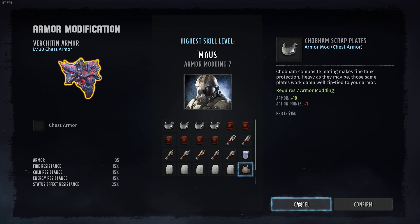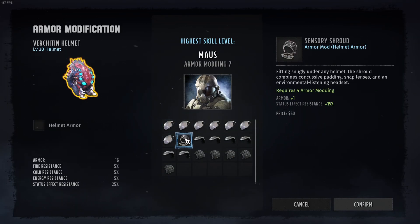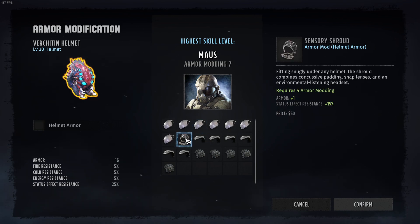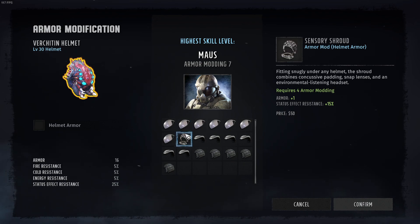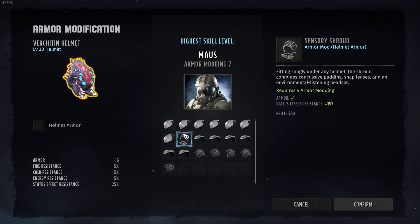If you can't get evasion, then on this one we only have one left of these sensory shrouds because I like the status effect resistance as well - crit resistance. Fifteen is better than six obviously, and for the crit resistance it might happen more often. The molybdenum alloy dome - I don't feel like losing all the other resistances, so I think that's a really bad deal. We are probably going to either salvage this stuff or sell it.